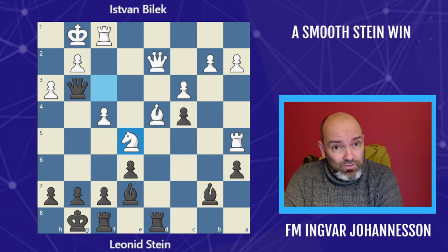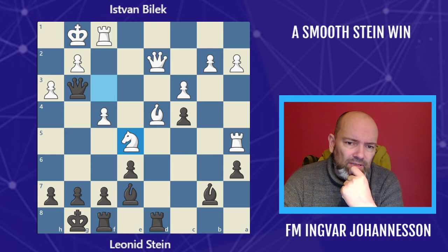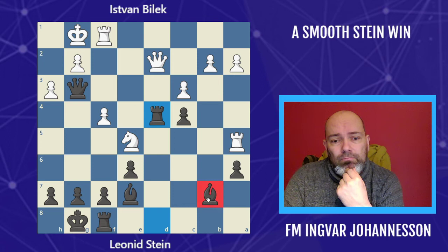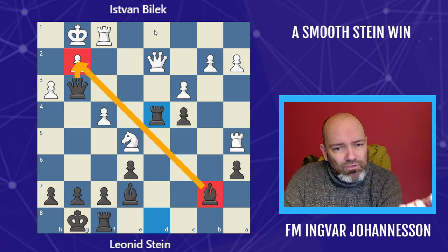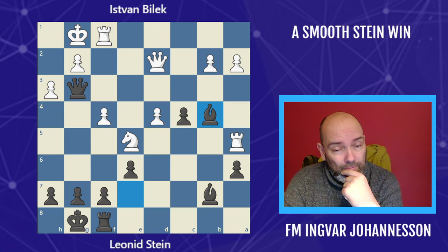Can you see how Stein won the game? Well, maybe when I tell you it's a tactic it's not too difficult, but it's still very nice — and Stein didn't miss a beat. He played rook takes on d4. This is assisted by the fact that the queen and the bishop line up against g2, so you can't take with the queen — then you get mated — so you have to take with the pawn. But again, using the fact that the queen can't leave the defense of g2, bishop to a3.